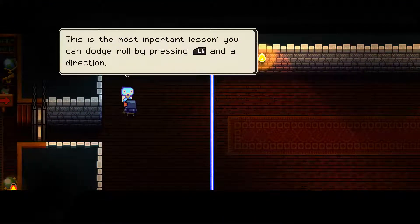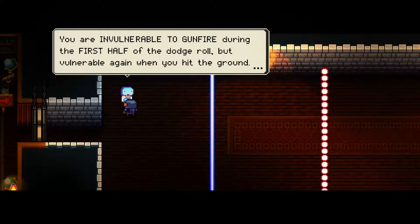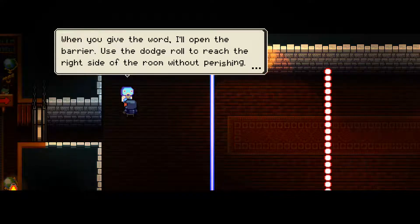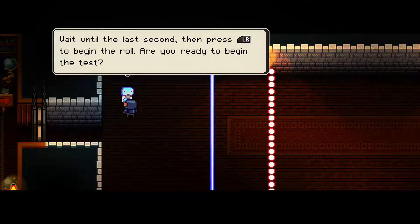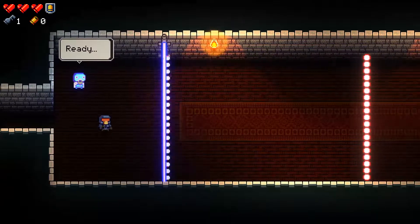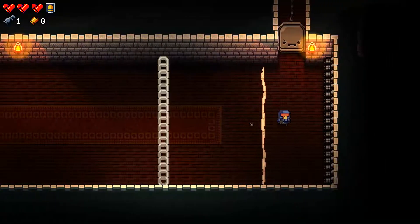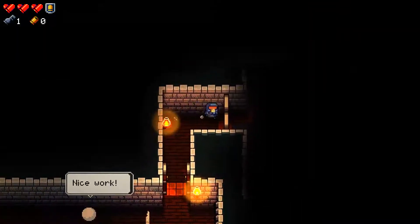This is the most important lesson. You can dodge roll by pressing LB in any direction. You earn vulnerable to gunfire. You're doing the first half of the dodge roll, but vulnerable again when you hit the ground. This means you can dodge through bullets and hazards. It requires precise timing. When you give the word, I'll open the barrier. Use the dodge roll to reach the other side without being hit. Wait until the last second and begin. Yeah, that ain't hard to do. Nice work!